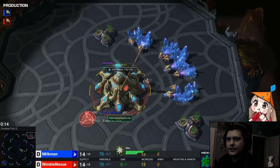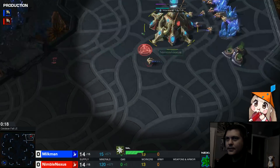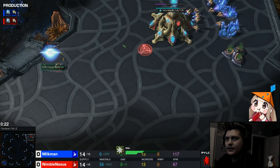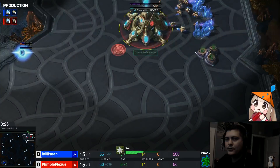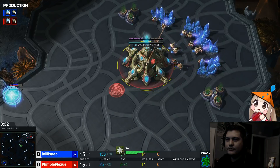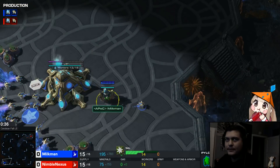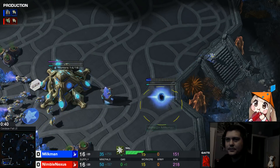I'll show you guys how to do it. I'm actually facing a fellow Protoss, which is the best race matchup to do this build. So I'm making a pylon right now, and I'm sending my probe over to the opponent's base, Milkman. Milkman is making a pylon, going into gateway, so he's kind of doing this normal build.